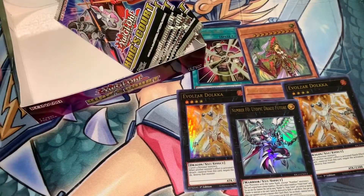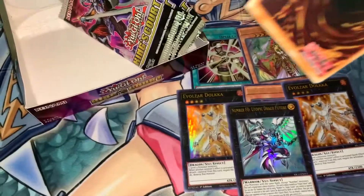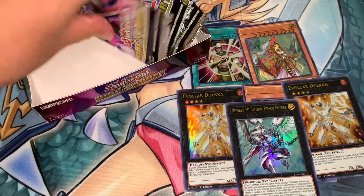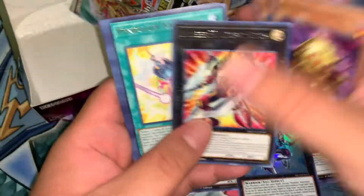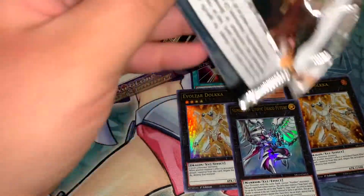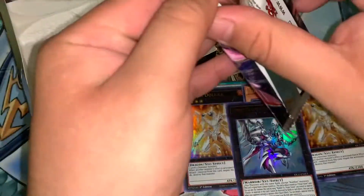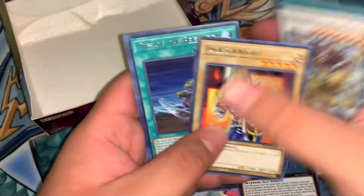I definitely wasn't expecting Konami to throw Lightning Storm in for free in this set — you gotta work for it, and by work for it I mean buy a couple of cases to get a playset. People do like to keep multiples with staples. All I'm saying is I hope it's easier to get in the tins if they decide to print it there. I probably don't need it since I don't play competitively — I'm alright with Harpie's Feather Duster and Raigeki if I need to clear the board.